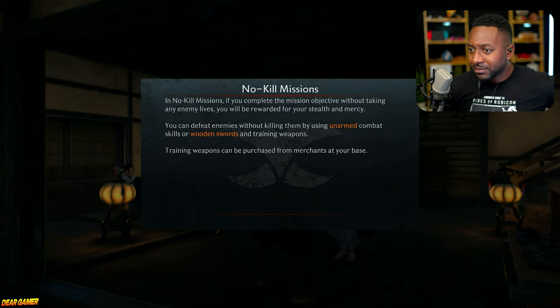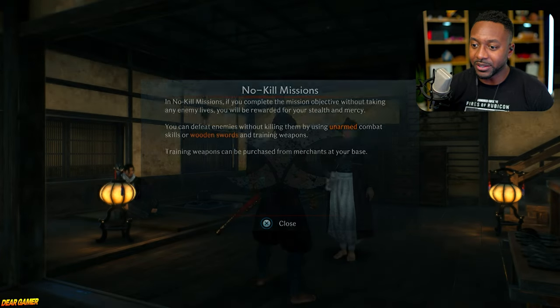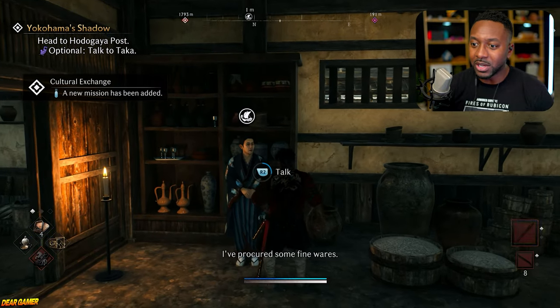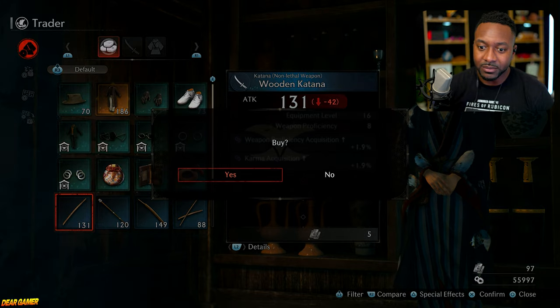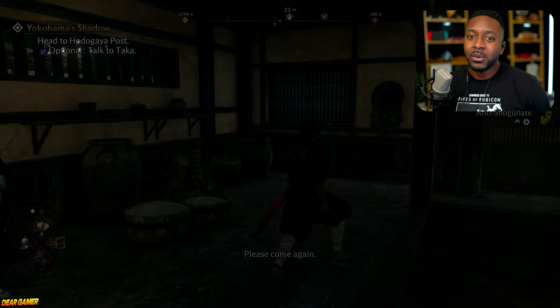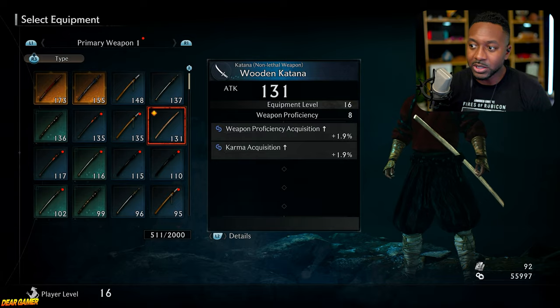Can I count on you? Absolutely, let's keep it moving. 'Try to avoid - oh god, I'm here to fight.' 'They are not our enemy.' I gotta sneak in there. Okay, no-kill missions - not fun. You defeat them by unarmed combat, wooden swords, or training weapons. Training weapons can be purchased from merchants. Let me buy a training weapon - a wooden katana. Okay, we got what we need, let's go ahead and equip that.